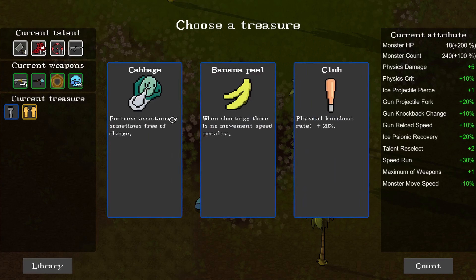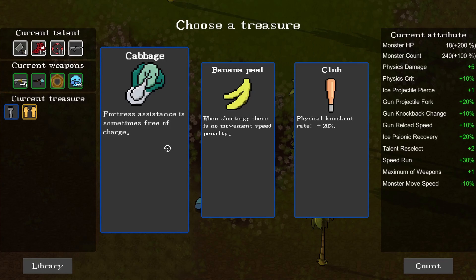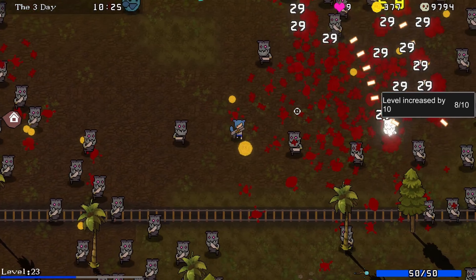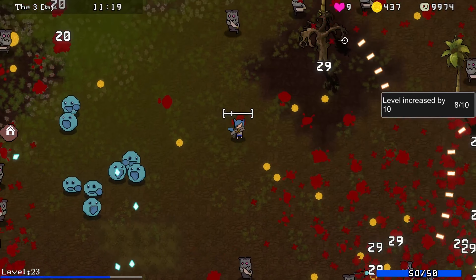Nine HP. Please something to give me HP back. When shooting, there is no movement speed penalty. Fortress assistance is sometimes free of charge. Feels like cabbage would help me more long-term, even though banana peel is kind of nuts. Careful here because I don't think I have almost any health - I don't think I recover HP at all. I don't know if I want to break that tree because it gives me a lot of gold, but I don't know if I can take that health damage.